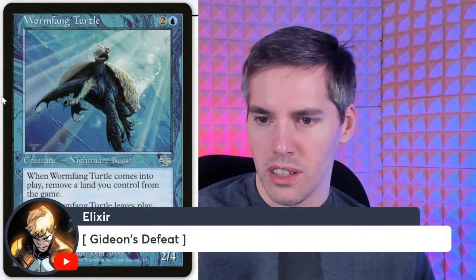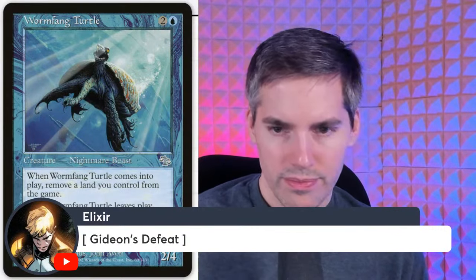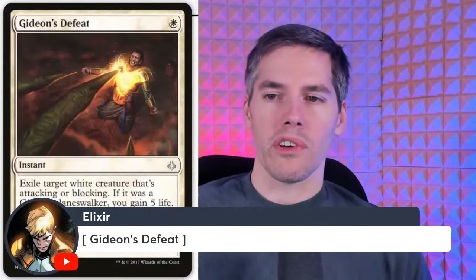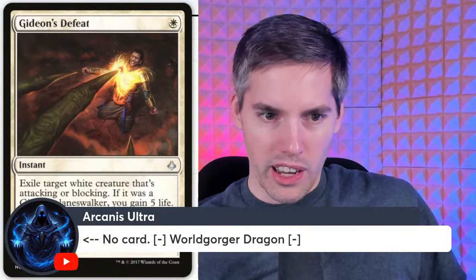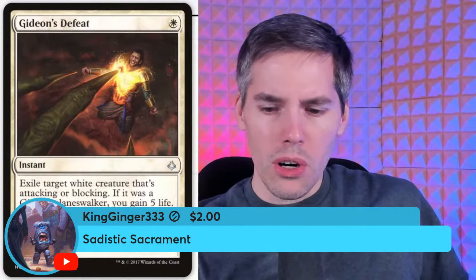Gideon's Defeat — specifically targets a Gideon planeswalker. Exile target white creature that's attacking or blocking; if it was a Gideon planeswalker, you gain five life. This card is terrible — very narrow, and even then the payoff is just not there.